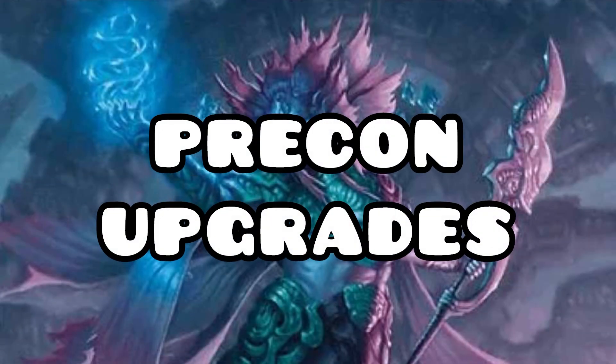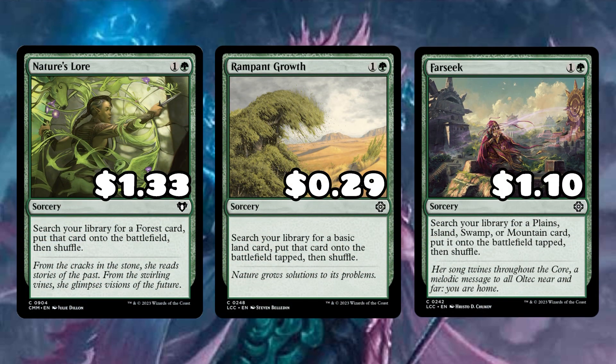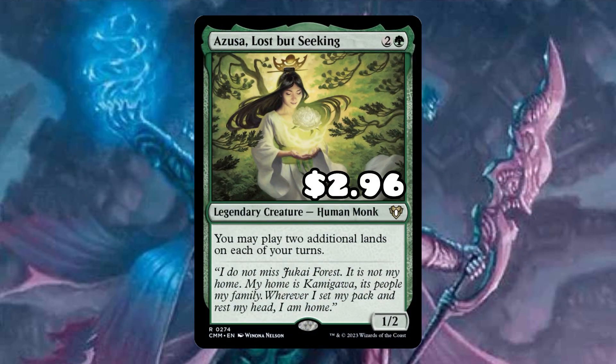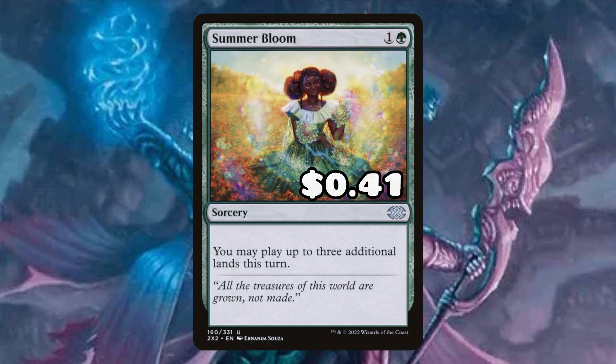The first thing we're going to do is upgrade the ramp package, replacing the artifacts with Nature's Lure, Rampant Growth, and Farseek. These are going to be far more efficient because they'll get you lands instead of artifacts, and lands are going to synergize with what this deck wants to do better while being more permanent. Azusa's Lost but Seeking is also going to be super solid here — since we're getting a lot of land cards to our hand using our commander, being able to play two additional lands — three lands per turn — is going to be amazing. Summer Bloom is like a one-off Azusa; playing four lands that turn can be extremely explosive and catapult you ahead of your opponents.